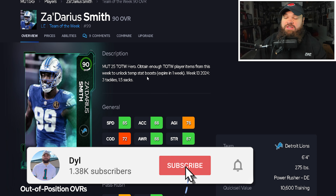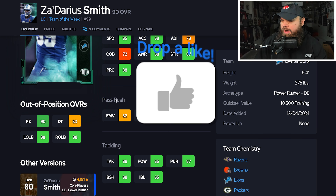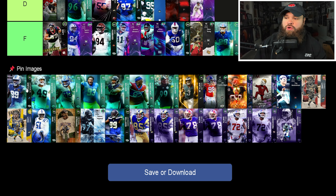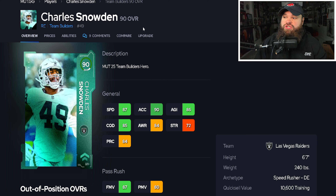Next, Zadarius Smith has 85 speed, 88 acceleration, pretty good power moves, decent finesse moves, good block shed and impact blocking. Bull rush and swim move traits on yes. I think this card is a tier better than Diatric Wise — Zadarius Smith is C-tier for me.